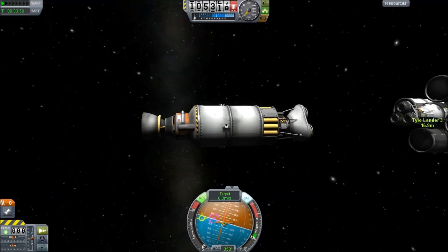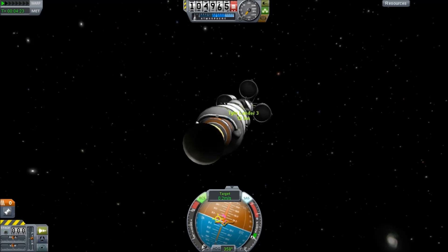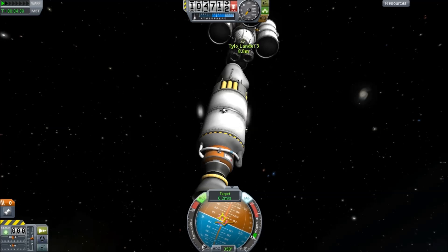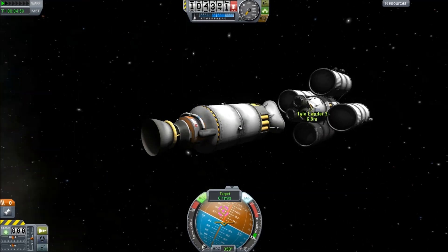Also, the targeting is not based off docking port to docking port. It would be really nice to have the nav ball target use the docking port you're controlling and the docking port you set as a target. That way you'd at least be able to line those things up.